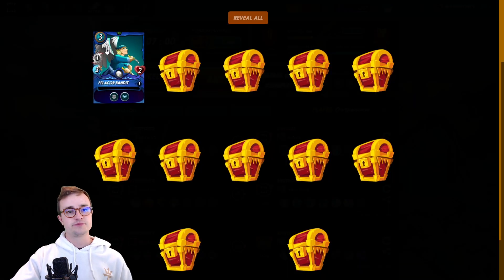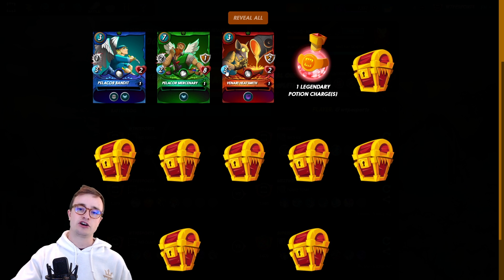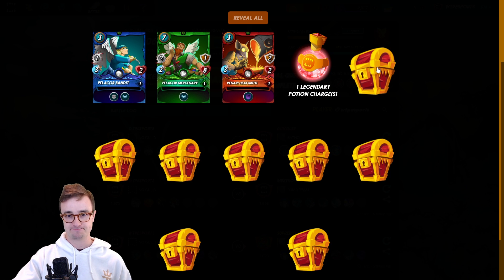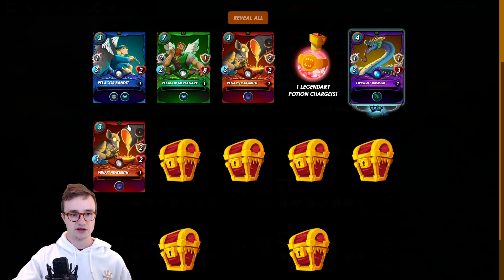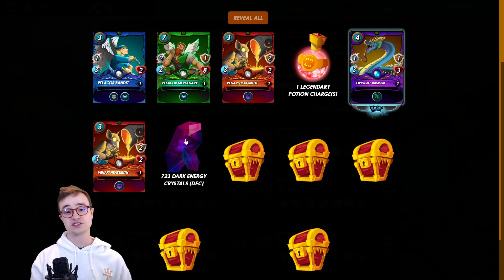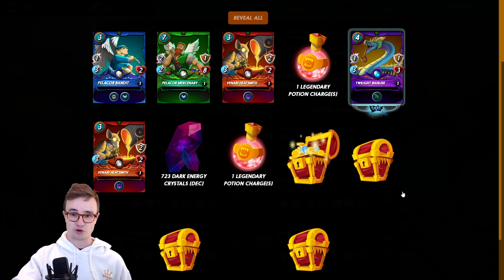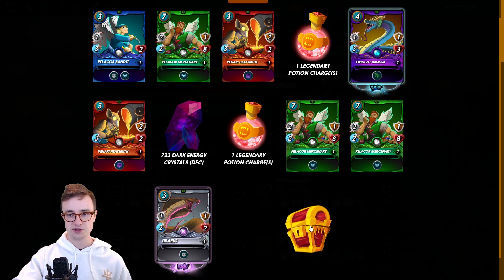12 more chests for account two — give us something good. A Bandit, at least a card right off the bat, two cards, three cards. It should be about a 50% card drop rate, 25% potions, 25% DEC if you're in silver. A rare Twilight Basilic — I think that card's worth around a dollar. More cards, 723 dark energy crystals — that's like $10 of DEC right now, plus more SPS airdrops from holding it. More potions, more cards, another rare.